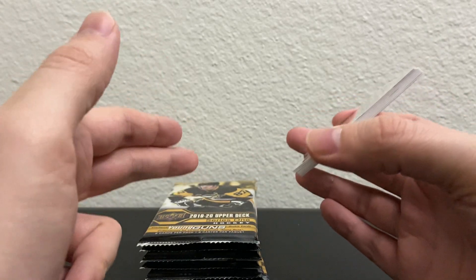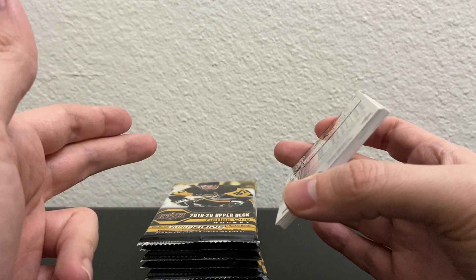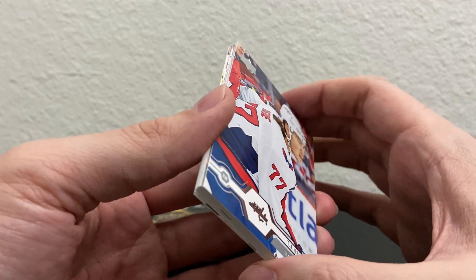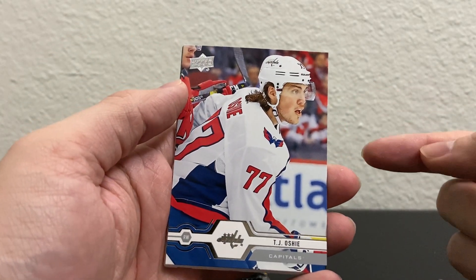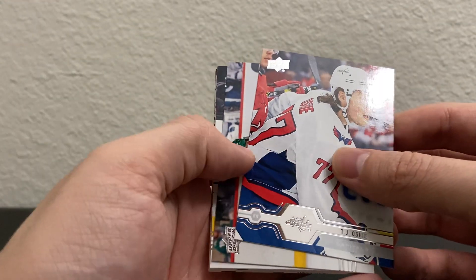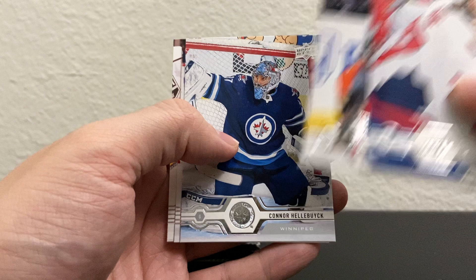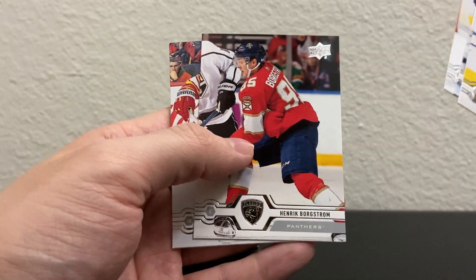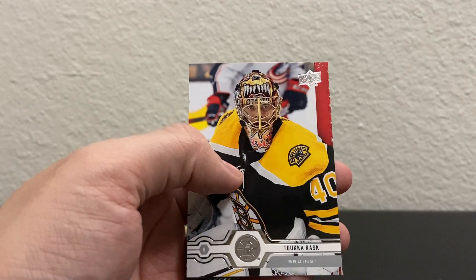Blaster box number one — let's go. I noticed I pulled a canvas of Wennberg but the canvas doesn't count as the base set, even though he's on my list. TJ Oshie, Jason Zucker, Cam Fowler, Connor Hellebuck — I saw that blue and thought maybe we got a Young Guns. Josh Morrissey — it's Lowry that we need, not Morrissey. Henrik Borgstrom, Sam Bennett with kind of the Lanny McDonald facial hair going on, and Tuukka Rask.